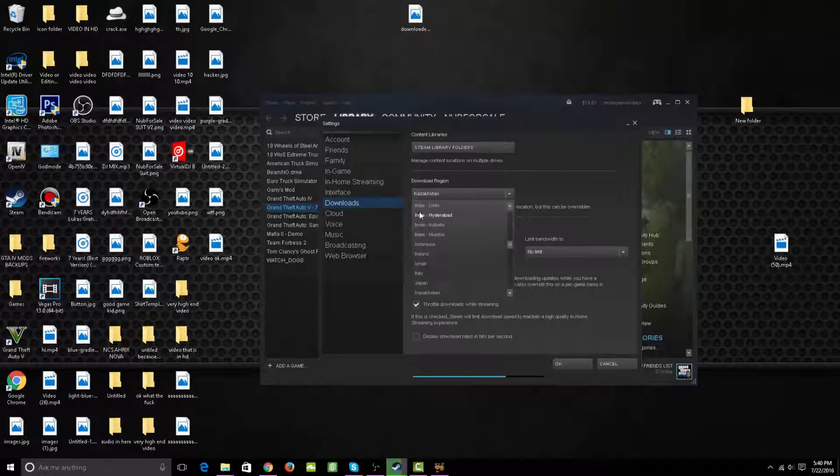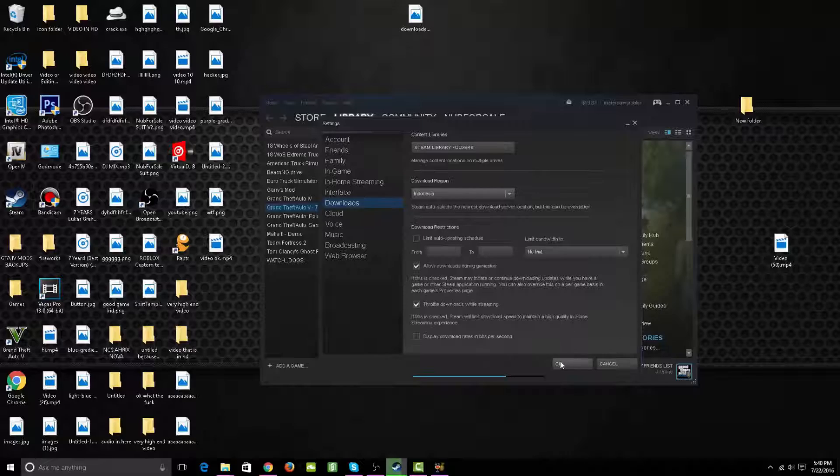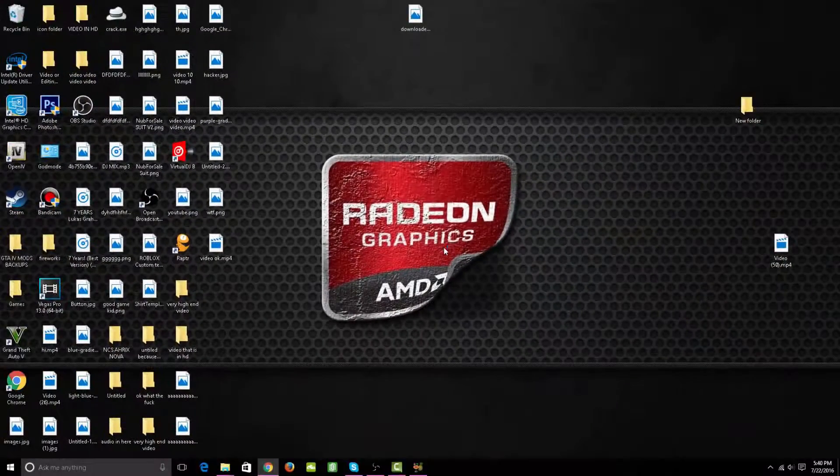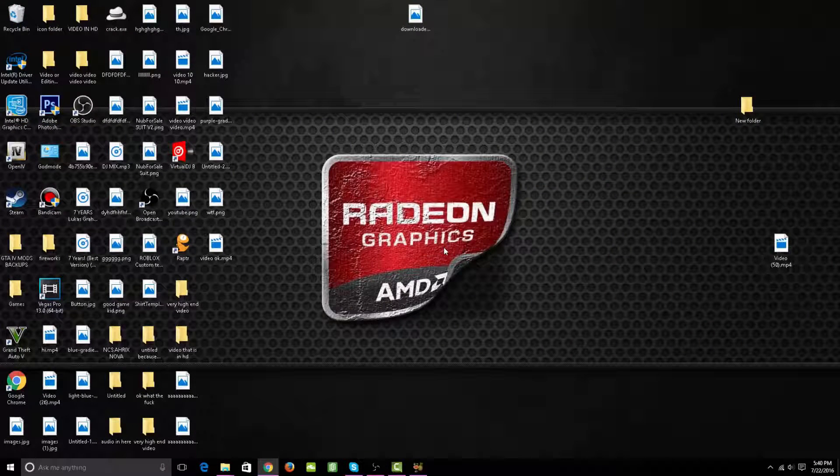I'll go ahead and click a random region like Indonesia. Click that, then click OK. It will tell you Steam restart is required — the setting will not take effect until you have restarted Steam. Go ahead and click Restart Steam and it will restart automatically.